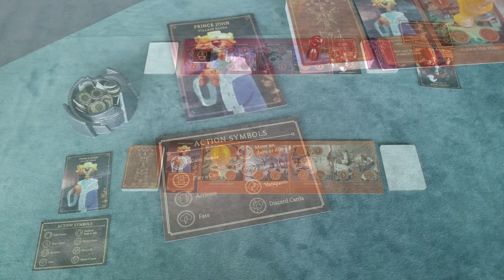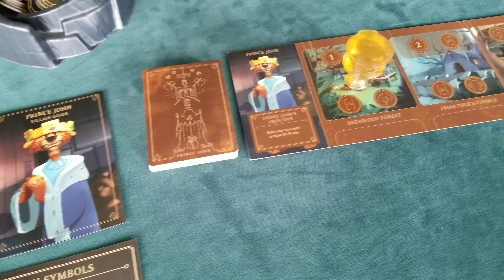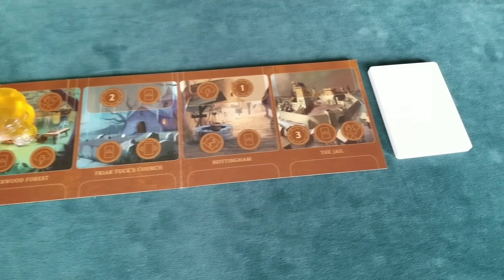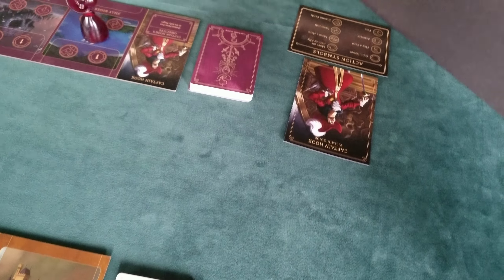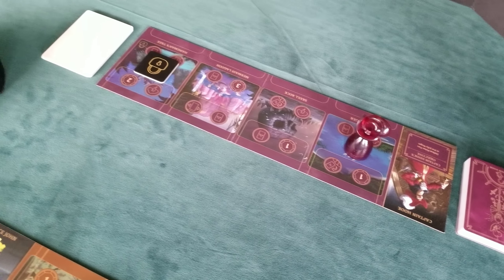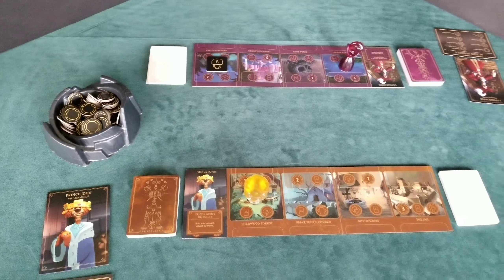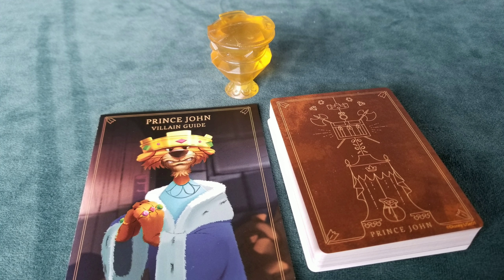Each villain guide will inspire you with strategies and tips. Once you've figured out the best way to play as one villain, try to solve another. There are six different villains, and each one achieves victory in a different way. Each player has their own board representing their villain's realm. All cards played to your board are considered to be in your realm, and card abilities only affect cards in the same realm — no card in one villain's realm will ever affect a card in another villain's realm.